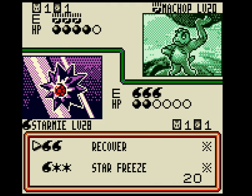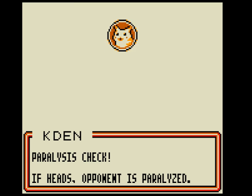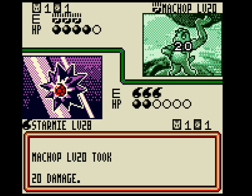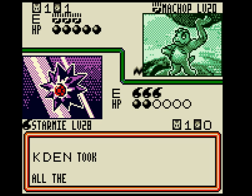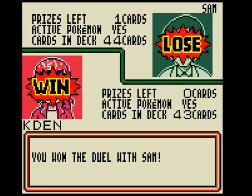Star Freeze — you're dead! Paralysis check — it doesn't even matter, I'm going to get heads anyway because I'm just awesome. My opponent has been knocked out. Caden will draw one prize card. Caden took all the prizes. Woohoo! I'm the awesomest person ever.